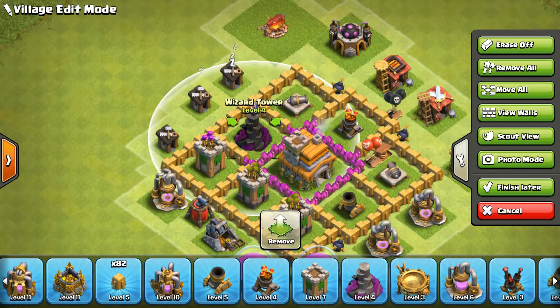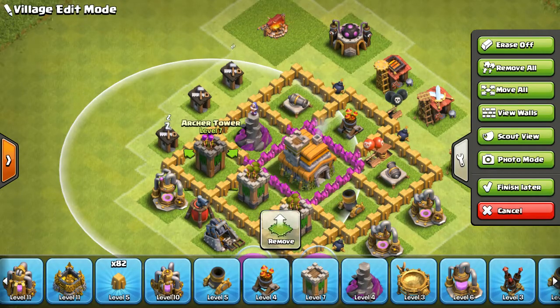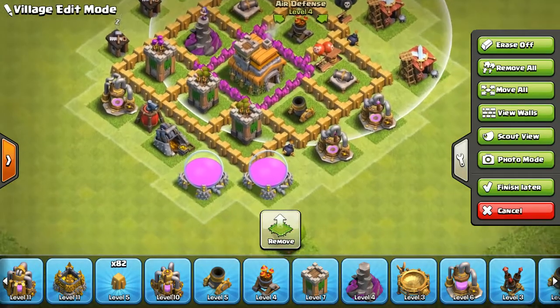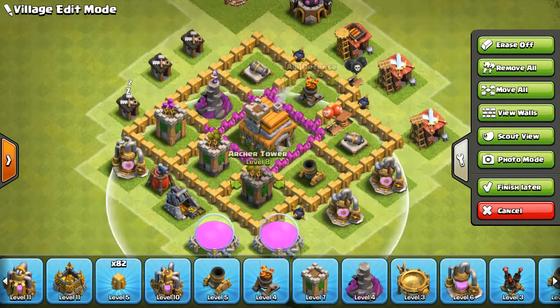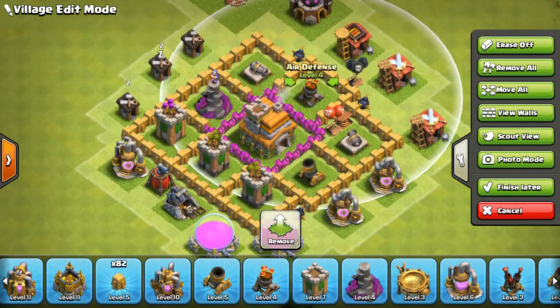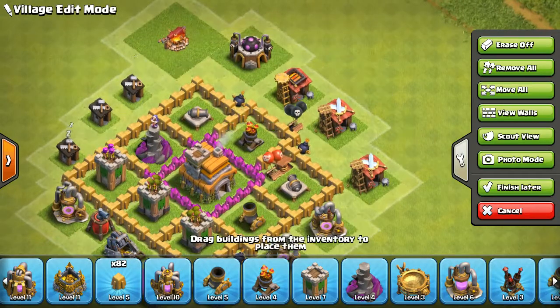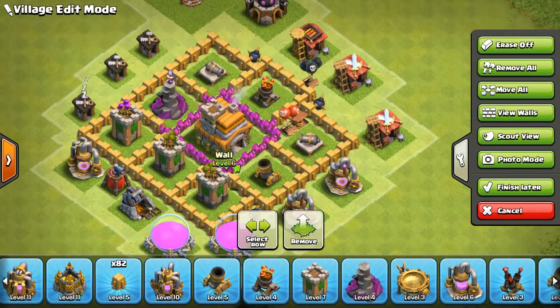If he tries to target the wizard tower, this archer tower — this one — will target it. And if he tries to get balloons for it, okay, the attacker will have it. If you try bringing balloons to the wizard tower, you'll have it by almost this archer tower, this one, this one, and this air defense — a deadly one. So if you try to take out the air defense first and then bring the balloons, then you have an air bomb if you're at town hall level six. Otherwise you're a bit vulnerable, but these three archer towers will take them out, surely.